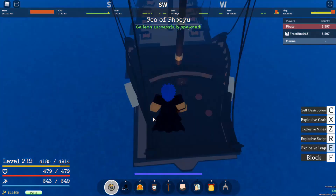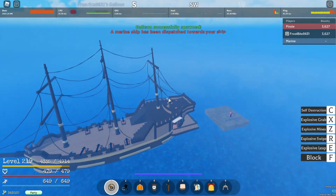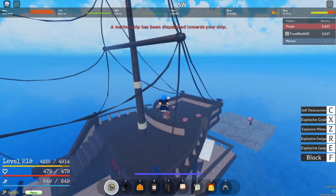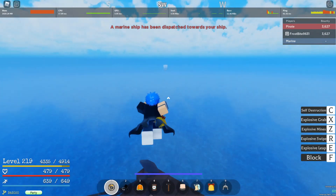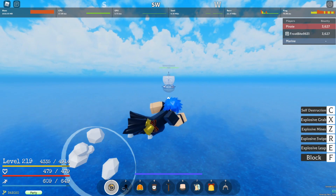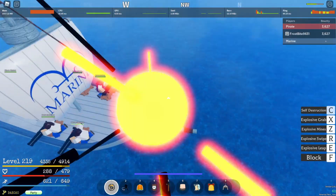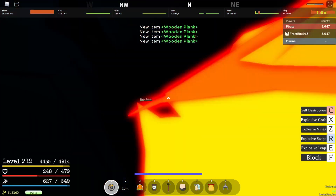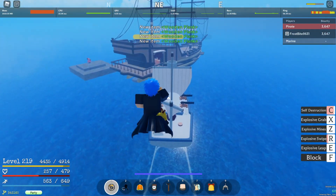Spawn your ship and wait for a ship to spawn. Once one spawns, quickly go over to the ship before it reaches your own ship and hold self-destruction. You'll need to time it so it can hit the cannoneers. If you have enough health — because self-destruction does more damage based on your health — you should be able to kill the 4 cannon people. After you're done, quickly kill the captain if he's still alive, then go back to your ship and use your heal potions.